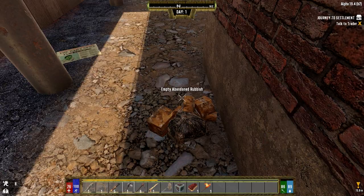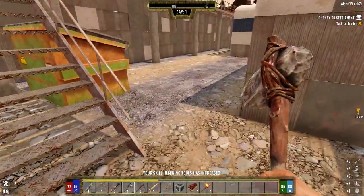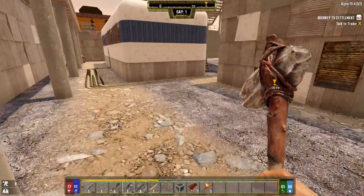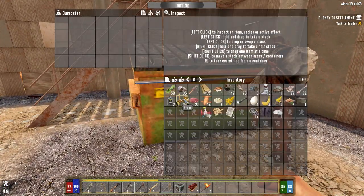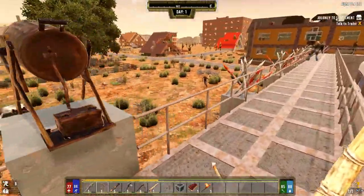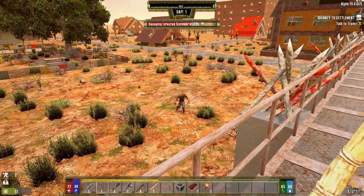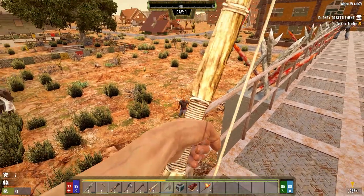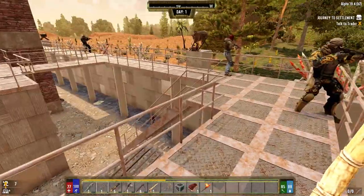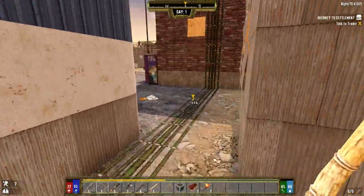I think I heard somebody else out here, let's take a pot shot and see if the guards will finish them off. I got a guy right here - come on guys, shoot him! You took that one right in the forehead. We're not getting our arrows back either - apparently there's no retrieval of arrows in this game. Once you've spent it, it's gone.